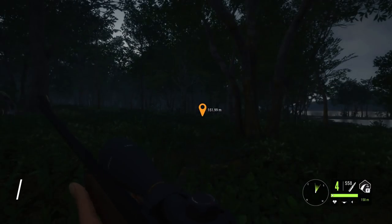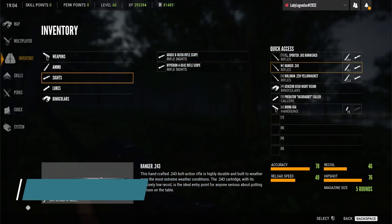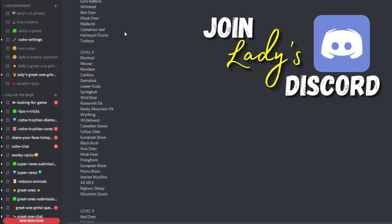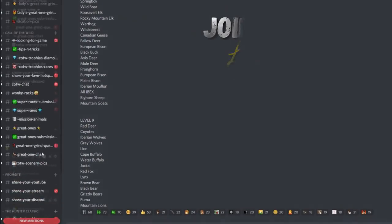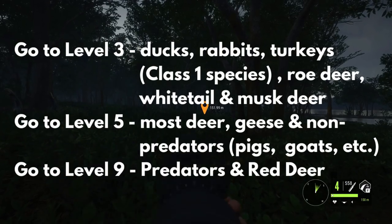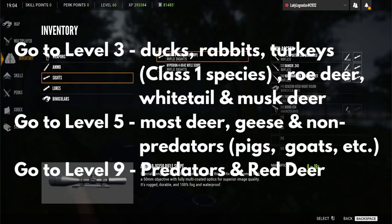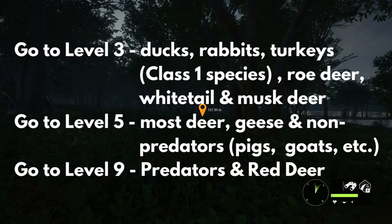Tip number three is to know your max levels, or what levels can score a diamond. You don't have to memorize this — you can reference it and I do have all this information in my Discord. You need to know at which level each species scores diamond. Ducks, rabbits, all class one species go to level three, as well as roe deer, whitetail, and musk deer. Most deer, geese, and non-predators such as pigs and goats go to level five. Predators and red deer go to level nine.